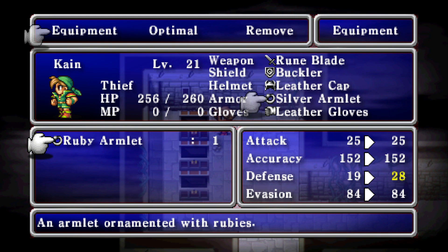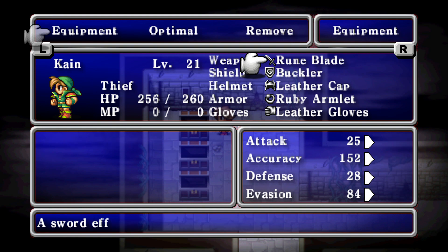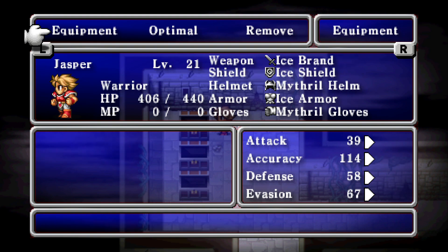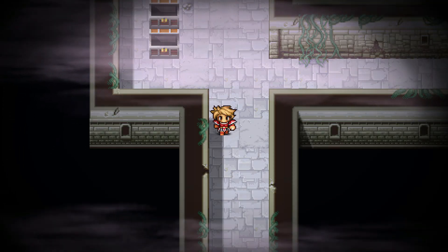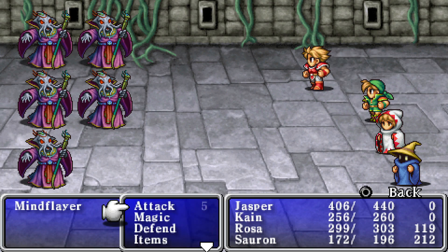Steel Gloves. Ice Brand. Ruby Armlet — isn't that one of the good pieces of equipment we passed by? I'd say. Cain actually has less defense than everyone else. Ice Brand — a very nice sword.